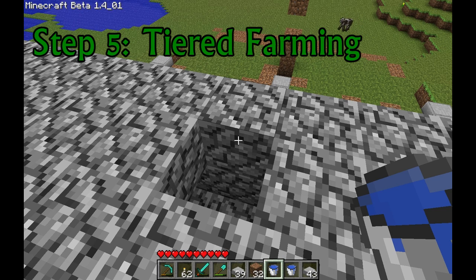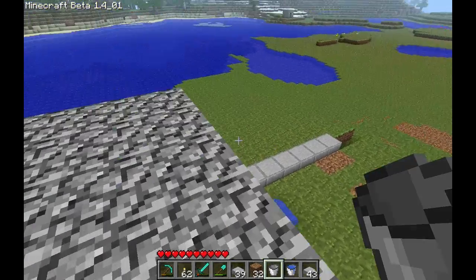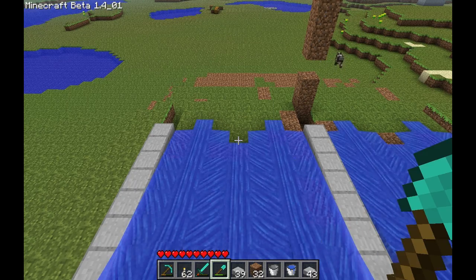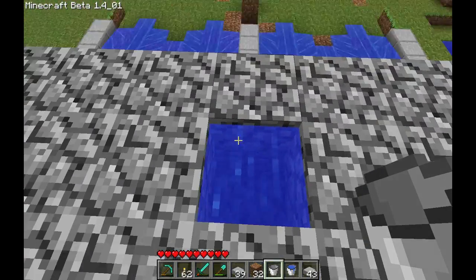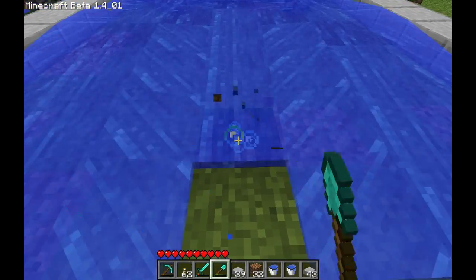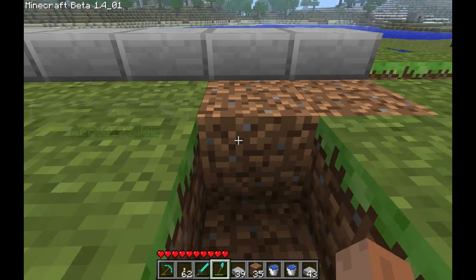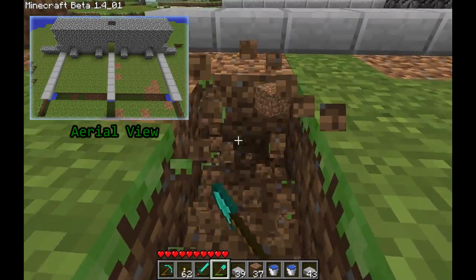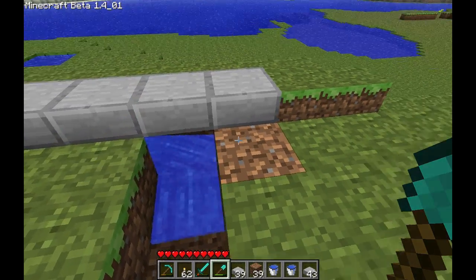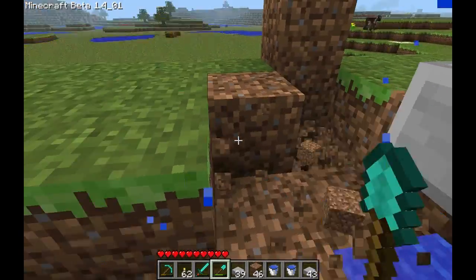Our next step is figuring out how long our fields need to be. To do that, you just put the water in and see how far it goes. As you can see, it goes as far as about right there. So just quickly take the water up, jump down, and mark it off before the water goes away. Now dig a little trench right here — you only have to do one side for the moment, you can just copy the other side afterwards. Then dig out this area at the end of it. This will be your next field.